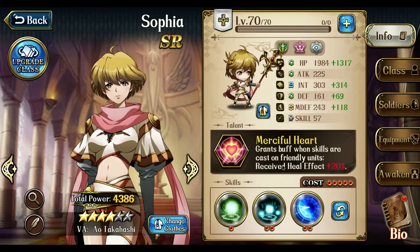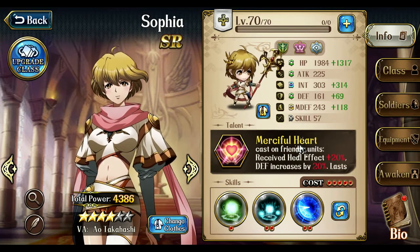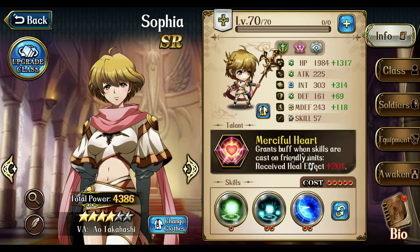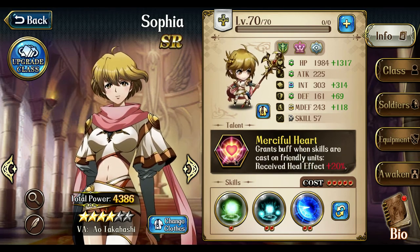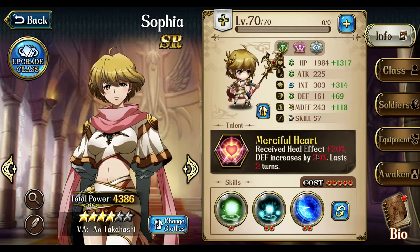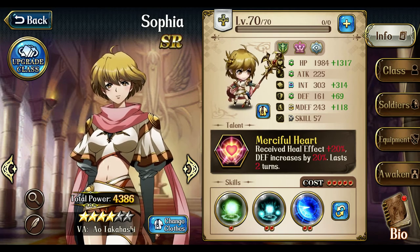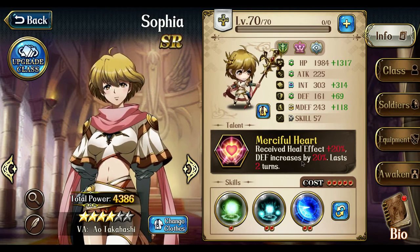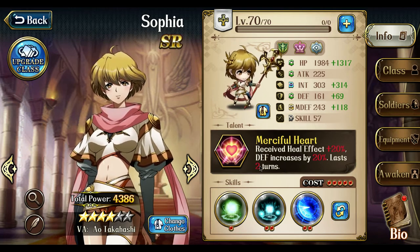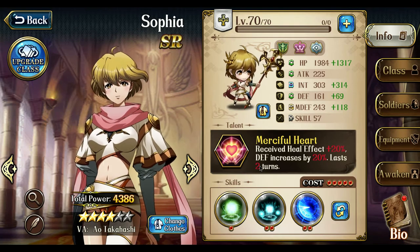One of the interesting things is that her 5-star will push her talent to grant anyone that she gives a skill on a defense buff. This defense buff is 30% at 6-star, I believe 25% at 5-star. It overrides the faction buff but it only lasts 2 turns, so that's something you might have to be aware of.